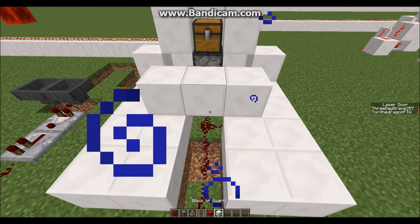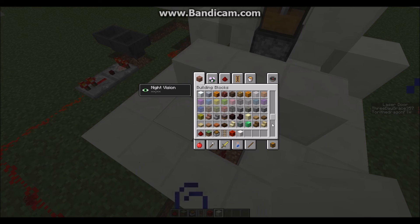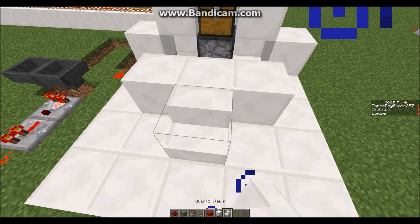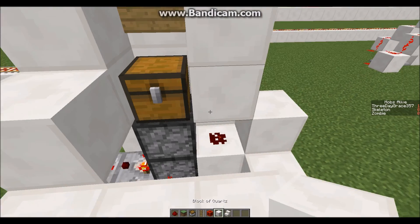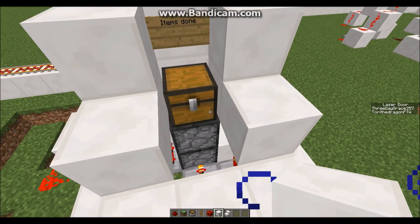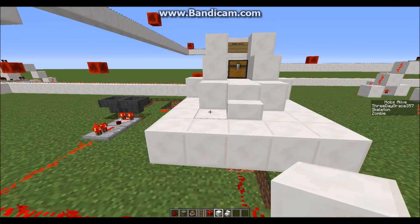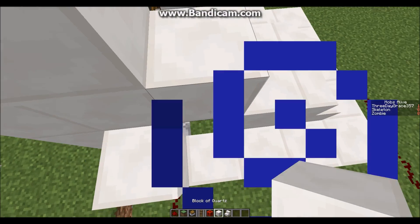Don't cut off the redstone. So instead, we'll just place some stairs, because stairs are transparent — see? Make sure you don't cut off redstone. It clicked — it is done.